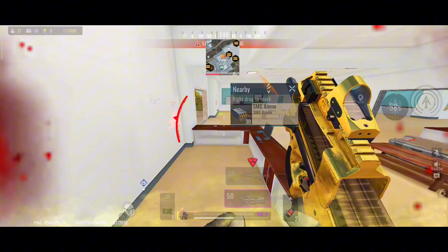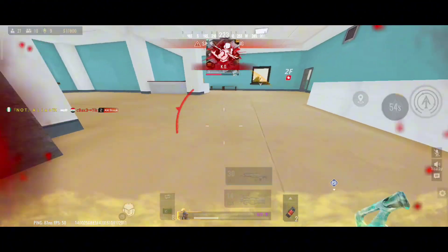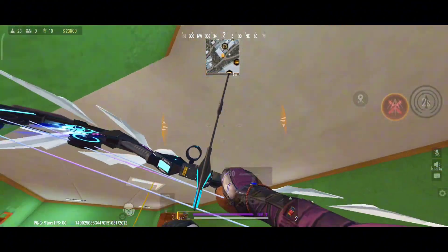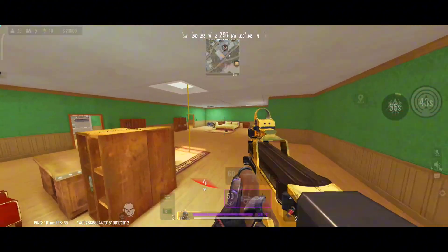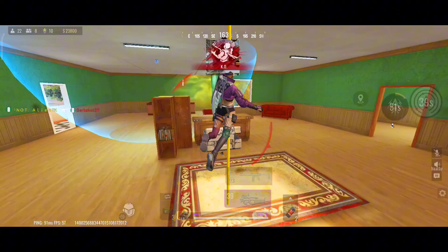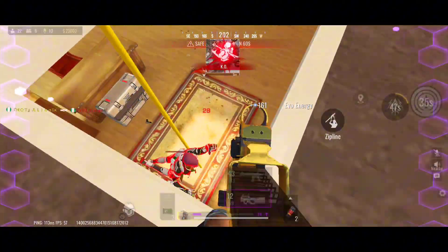Here's how you can really unleash Kayinda's potential: combine Phasing Arrow and Scouting Arrow for a deadly combo. Start by using Scouting Arrow to reveal enemy positions, then follow up with Phasing Arrow to strike through walls and take them down. This combo not only gives you the upper hand, but also keeps your enemies on the back foot, constantly guessing where the next shot will come from.